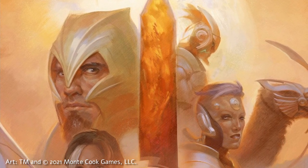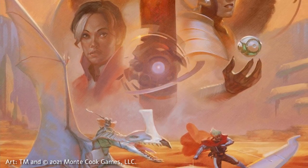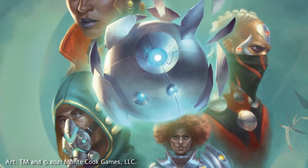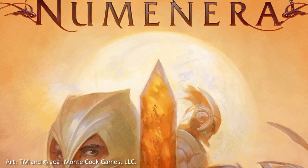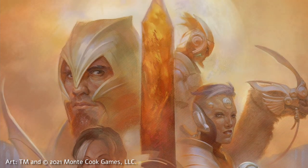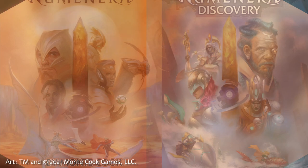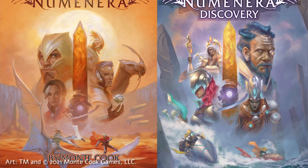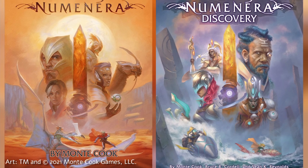Discovery and Destiny not only introduced some more streamlined approaches to rules like armor and ciphers, but they also reframe the Jack character type in a much more unique way, while also introducing three new character types along with sets of brand new rules and concepts in the second volume, Destiny. The material in the 2013 book and Discovery are virtually identical, with only a handful of changes made more broadly to the cipher system.